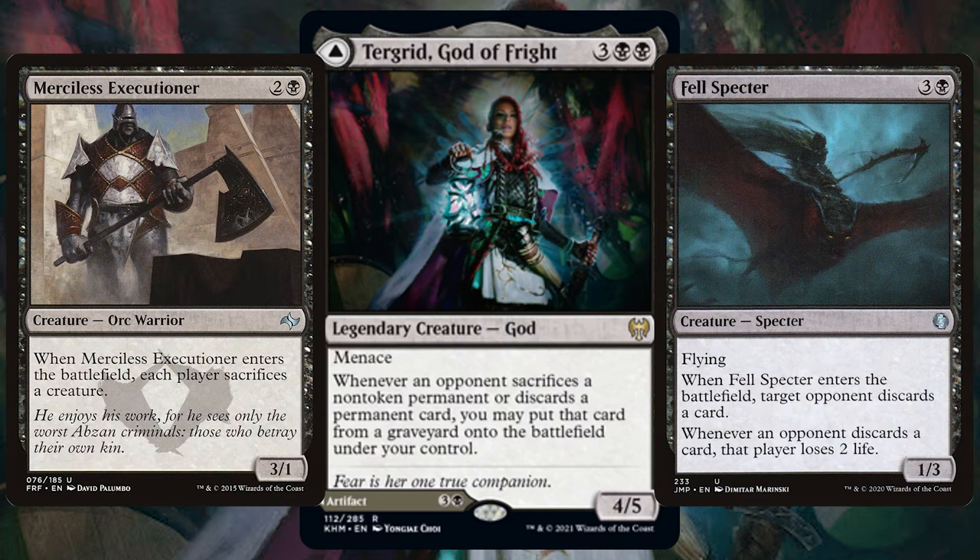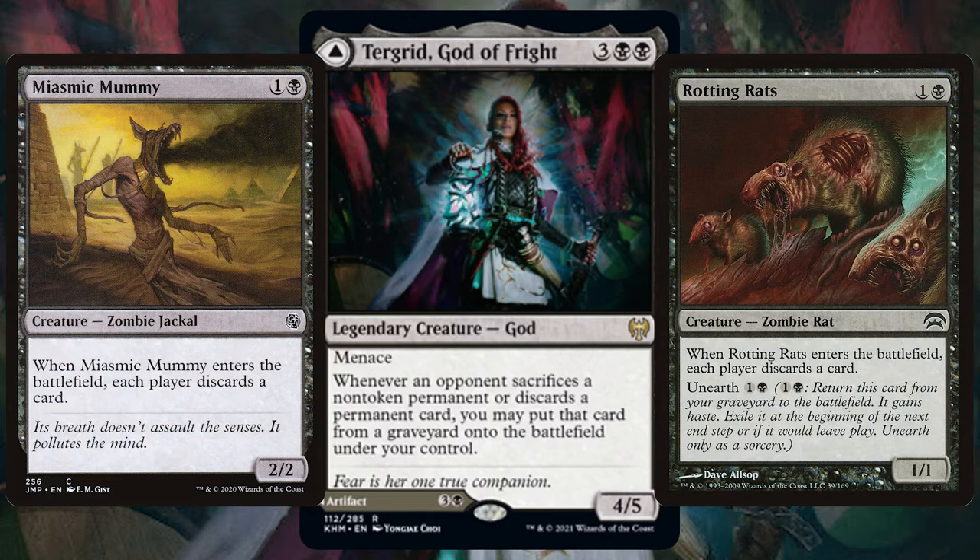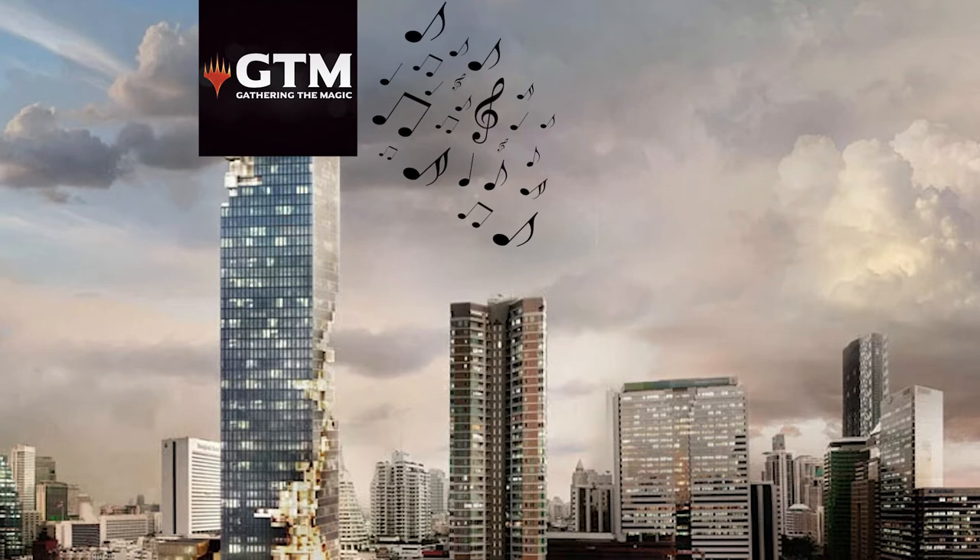In black there are just an abundance of creature cards that ETB and force your opponents to discard cards. Make sure you're including all of those, and soon your opponents will have nothing on their board, nothing in their hand, nothing in their graveyard and you'll be singing right at the top of that tower.